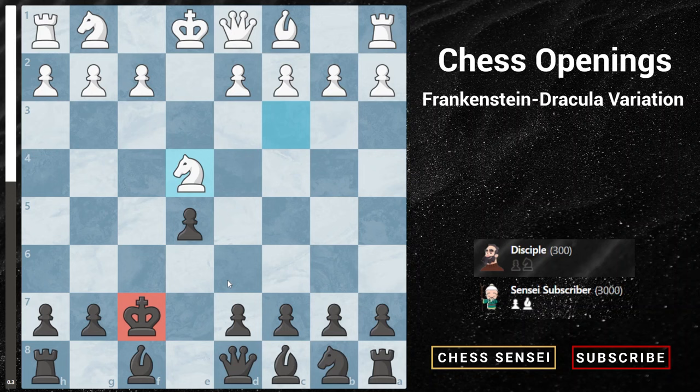Don't worry as black — although there are tricks and traps for white, I'll show how to counter all of them. We play pawn to d5, getting a nice center with e and d pawns and activating our bishop. But we need to be careful of two moves from white: queen to h5 check and queen to f3 check.